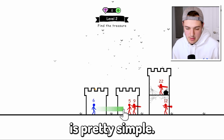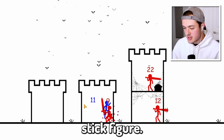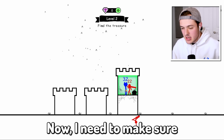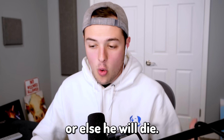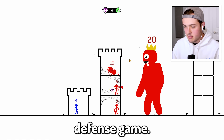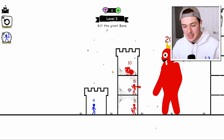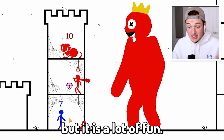So the objective of this game is pretty simple. We just drag over Blucifer, our insanely talented stick figure — Kung Fu Karate Jackie Chan man — and he fights all of the other stick figures. I need to make sure that my power level is greater than the stick figures he's fighting, or else he will die. I'm not entirely sure why they call it a tower defense game. Like there's towers and they're being defended, but a normal tower defense game is like Bloons Tower Defense. So I don't know why they call it that, but it is a lot of fun.